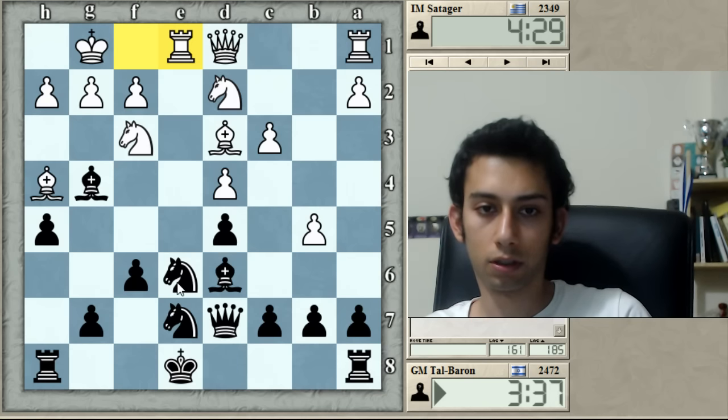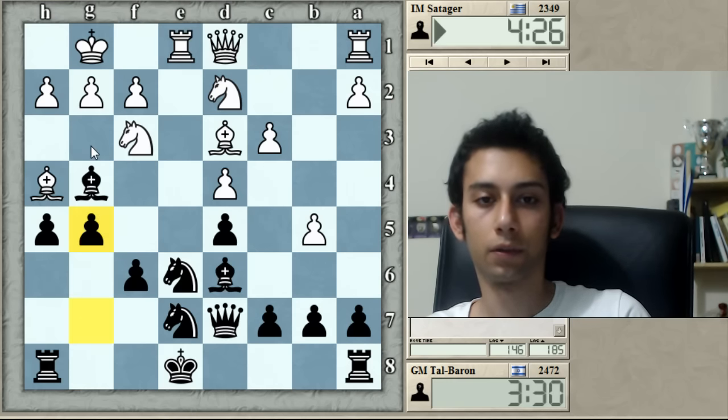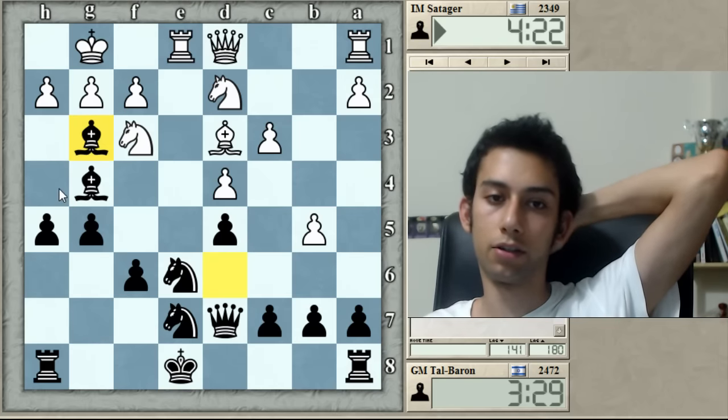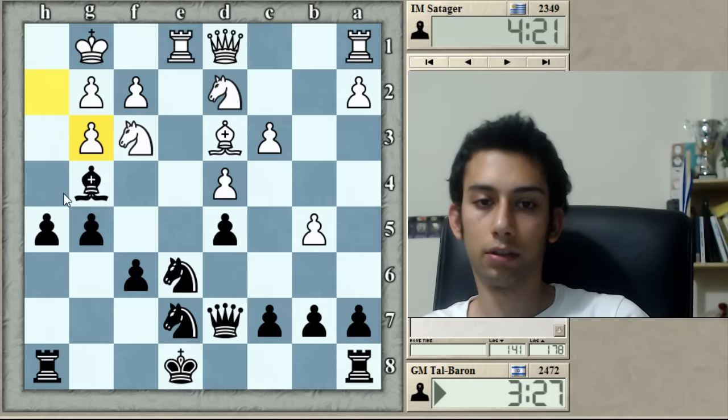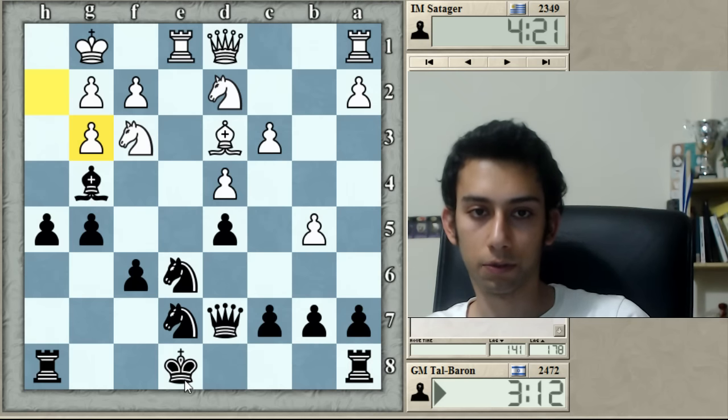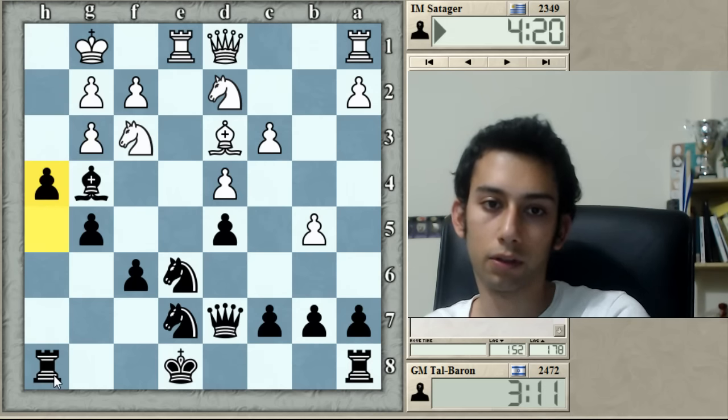I don't want to castle immediately because he has h3, so I'll follow up with my above-mentioned idea. Let's say take — if he takes, h4. Now that the bishop can stay here for a long time, I'm not afraid of queen e2 because he doesn't have the h3 threat coming up so quickly. So I have several options — I do like h4 though.